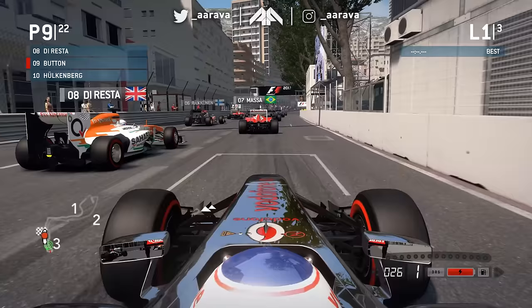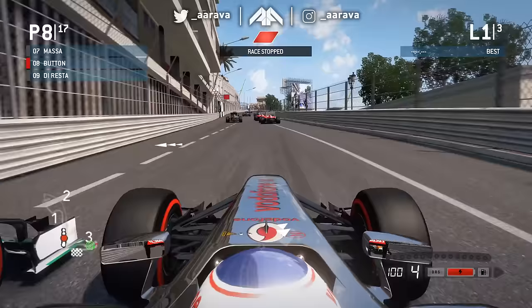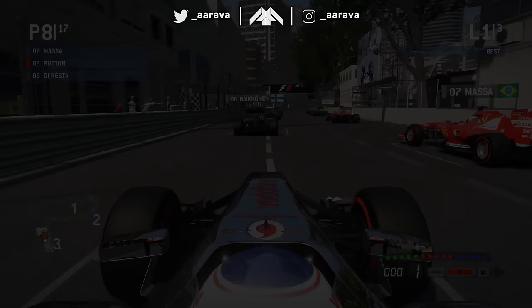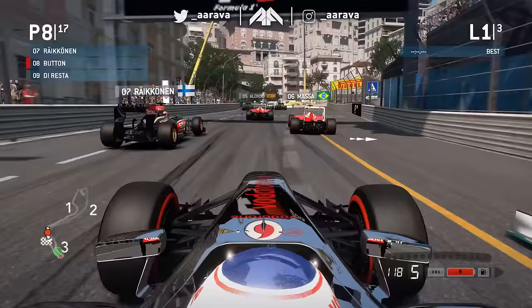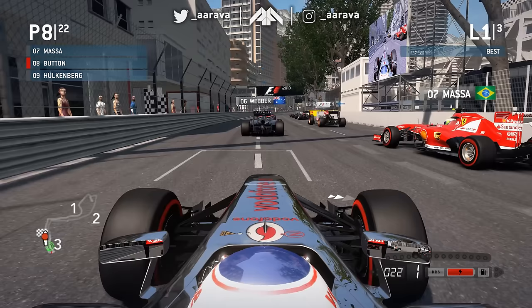I've got damage on the rear end because you can actually break your diffuser on this game — they had diffuser damage on F1 2013. I'm feeling good about this attempt, I think this might be the end of the video on this run. There's a lot of carbon fiber being hit — they've got a Force India with no front wing — red flag! Look at the mini map, there's a lot of dots at turn one. He crashed into me under red flags — that's not on. We get underway again, still P8 off the red flag.